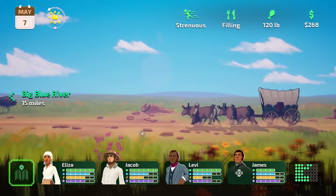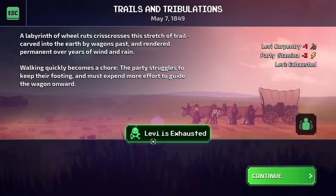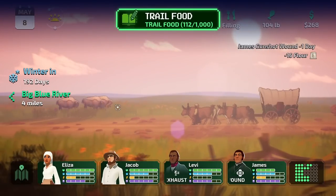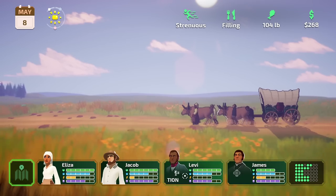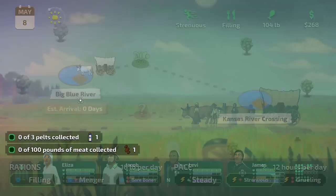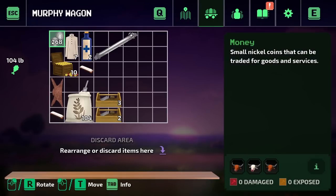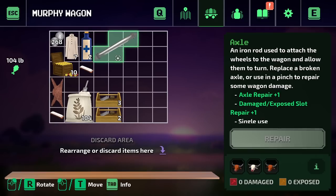We've got to make it to Big Blue. Bison spotted. Levi is exhausted. A labyrinth of wheel ruts crisscrosses this stretch of trail, carved into the earth by wagons past. Walking quickly becomes a chore — the party struggles to keep their footing and must expend more effort to guide the wagon onward. We've got Levi and Jacob exhausted — we need coffee. Let's go ahead and take some emergency coffee right now. And there's our axle, which is going to be very expensive but a good item — we can always sell it too.